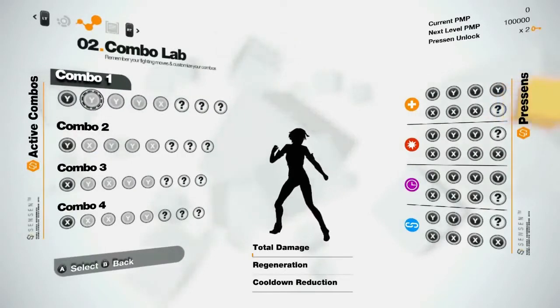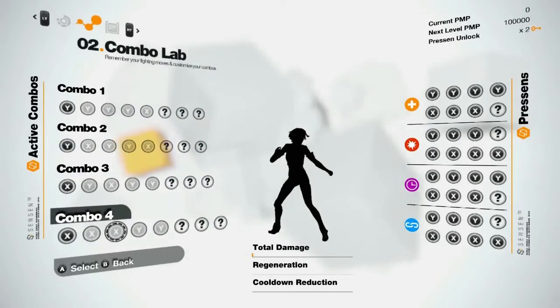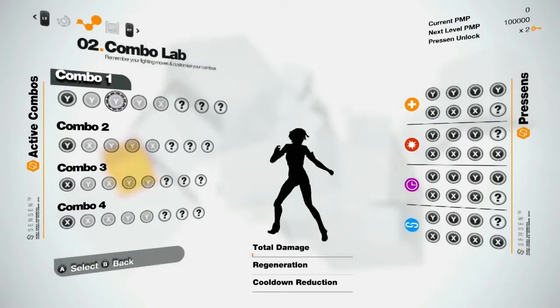The Combo Lab represents Nilin's fighting memory. As you fight your way through the game, Nilin will progressively unlock and remember her forgotten fighting moves, which we call Presence. You can have up to 4 active combos and you get to customize them to adapt your tactics to any combat situation.